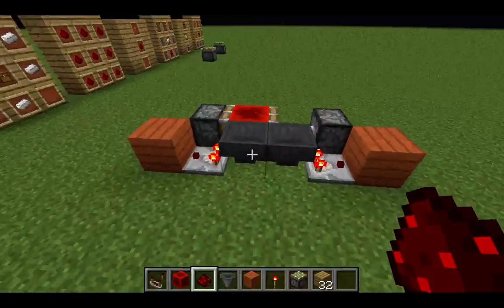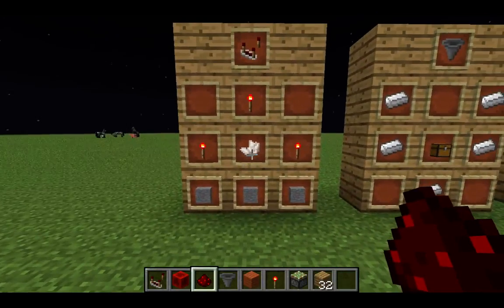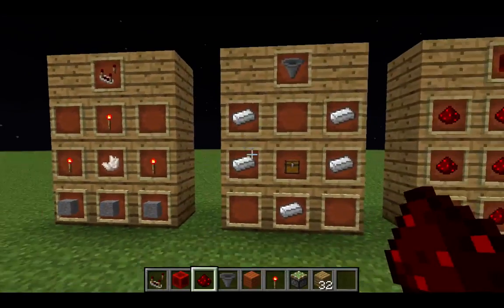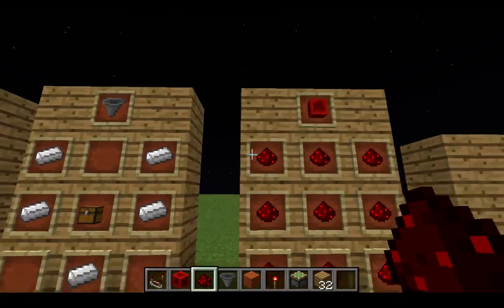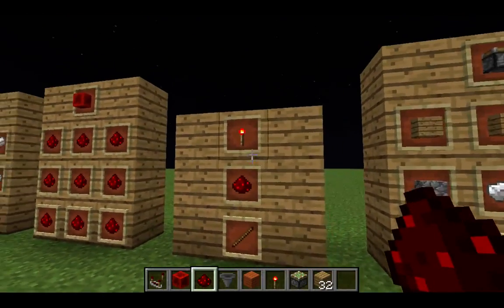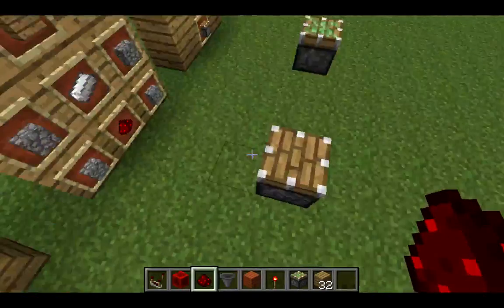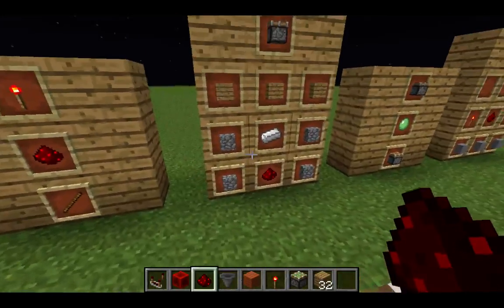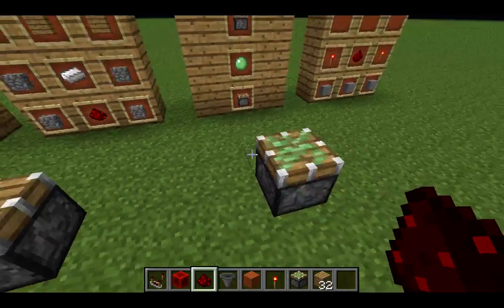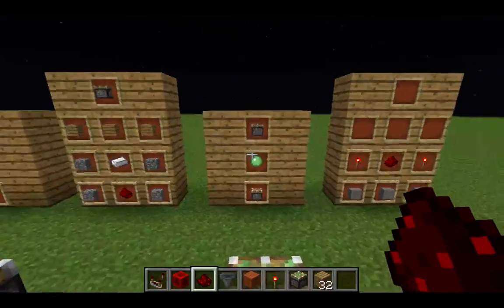And that's how it works. To make a comparator, you just need three redstone torches, nether quartz, and three stones. For the hopper, it's just five iron and a chest. For a redstone block, just nine redstone. A redstone torch is just redstone and a stick. For the piston, we just need four cobblestone, three wood planks of any kind, iron, and redstone. And to make a sticky piston, we just need a slime ball and the regular piston.